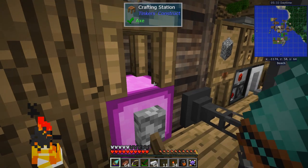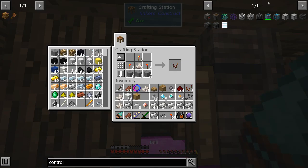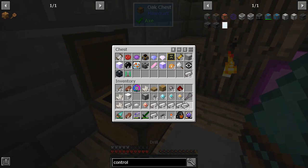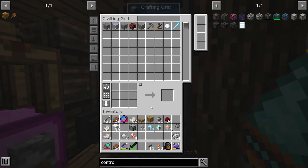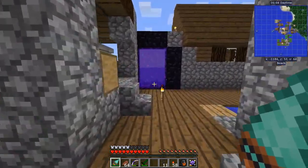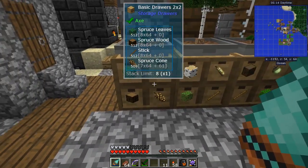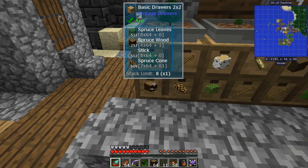We got a basic drawer — and we're going to need those anyway. Now we have a drawer controller. I need to choose the wood type; let me go get some. I've got too much stuff on me so let me put some things in the system to make room. It looks like we've got spruce growing — they're going to be spruce.